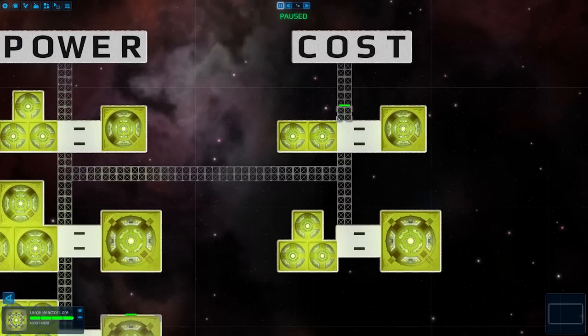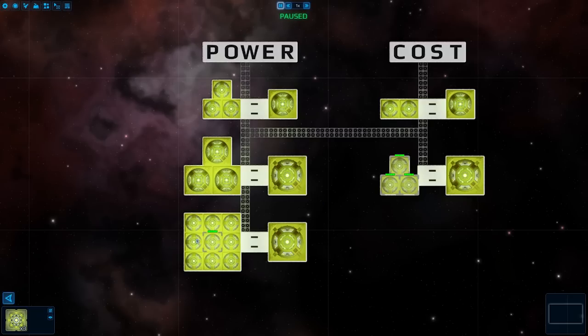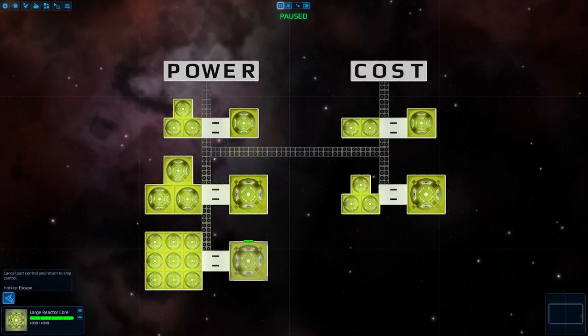However, on the cost side, a medium reactor only costs as much as two small reactors, and a large only as much as three. So if you had a ship that used all small reactors and you switched it to all large reactors, you would be cutting the costs incurred by reactors alone by two-thirds. And that's not all the costs that it would cut, as I will be talking about next.